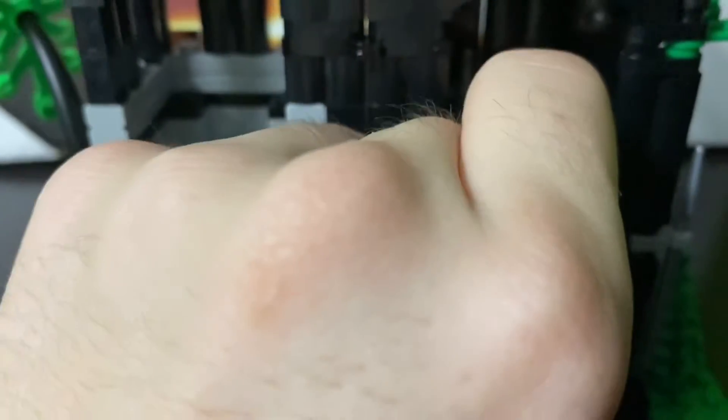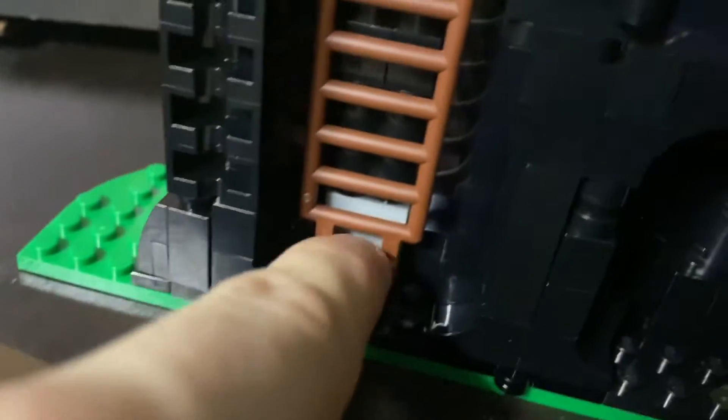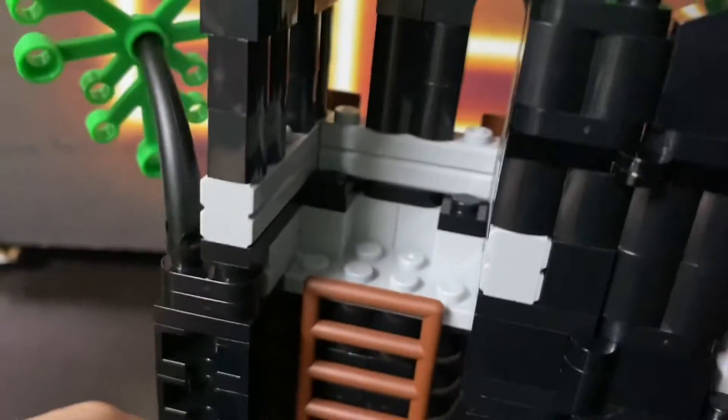Up here you've got a little stash area with an extra sword and some gold they've stolen from the rich for the poor. There's a little door area for them to come through, and on the other side there's a ladder leading up to the little watchtower area. There are one window on each side and two windows in the front — great for looking out or sniping with the bow and arrow.